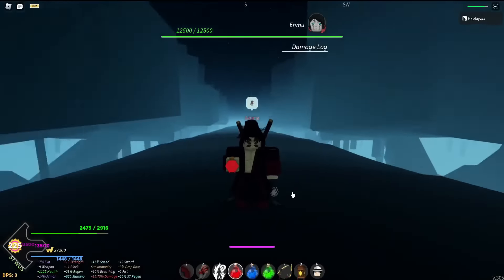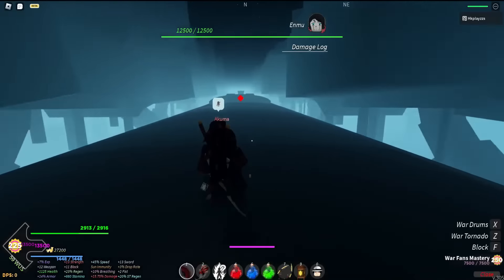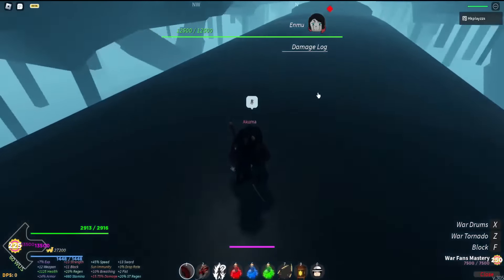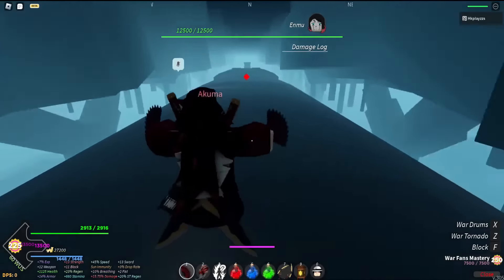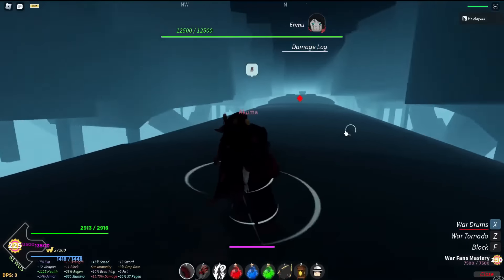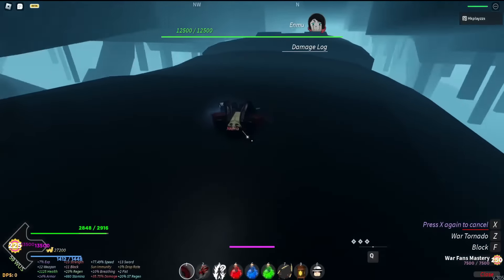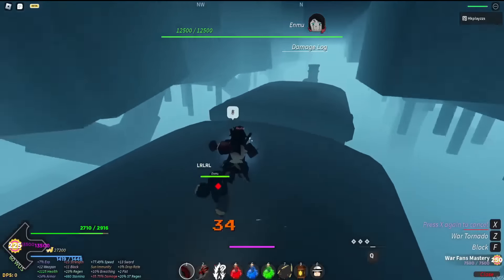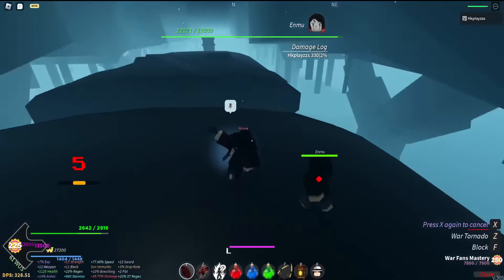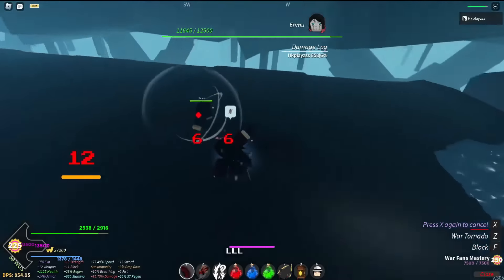When you spawn here, he does aggro onto you, so you can do whatever — drink, crush, whatever. I'm gonna drink one crush. If you go around over here, he will aggro to you. If you have double jump, use that. You can also activate War Drums to double jump. Try to keep double jumping. He did catch me there but it should be fine. Basically just five M1s into a move — you can get him stuck on that little ledge most of the time.